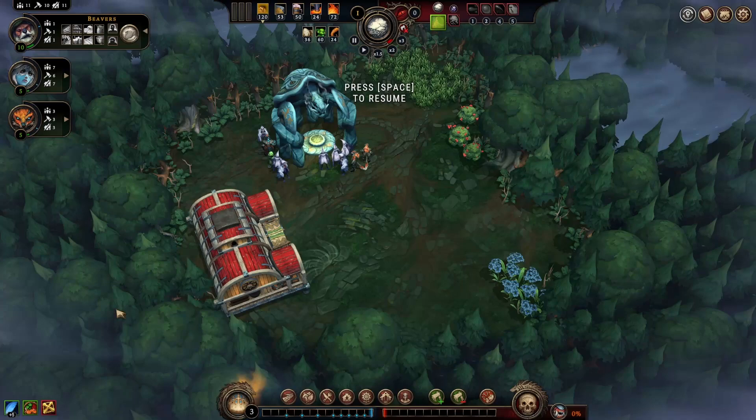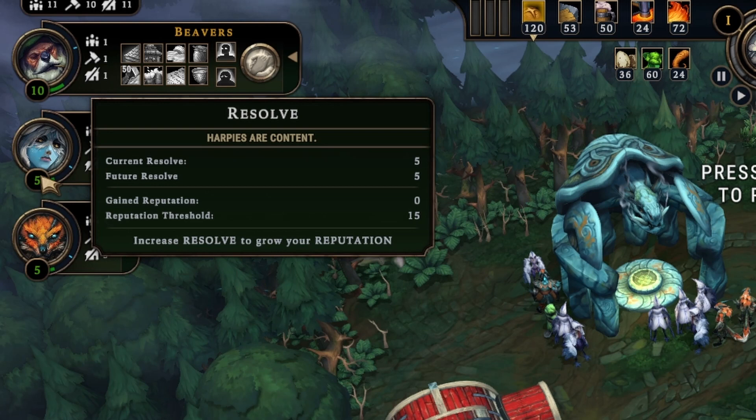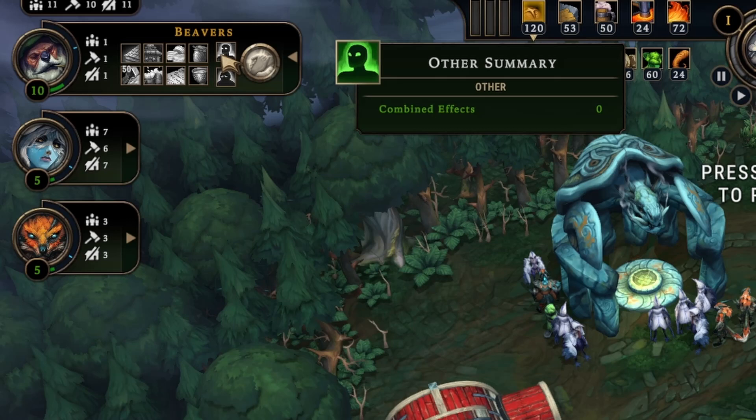Each of these species has resolve, which essentially is their willingness to stick around at your settlement. Every one of the five groups has different needs, but most of them have overlapping wants. The more those needs are met, the more resolve they have, and the better they weather the storm.